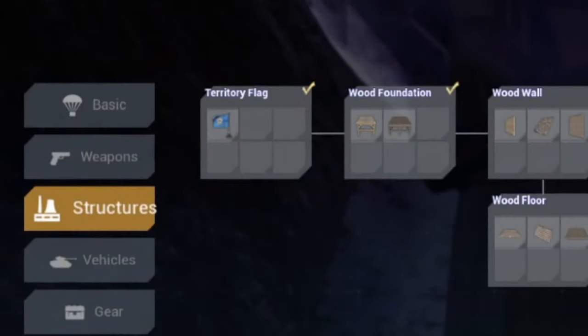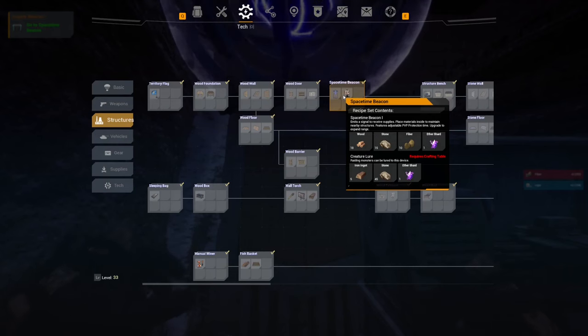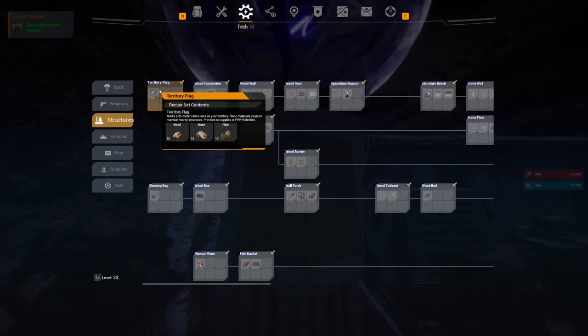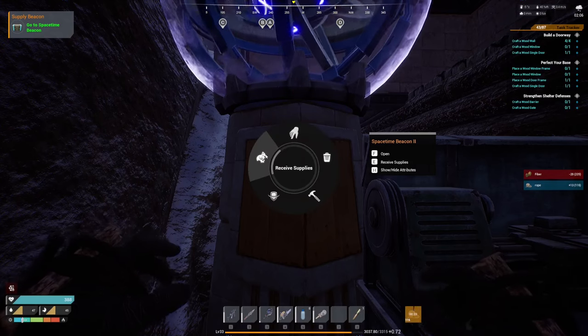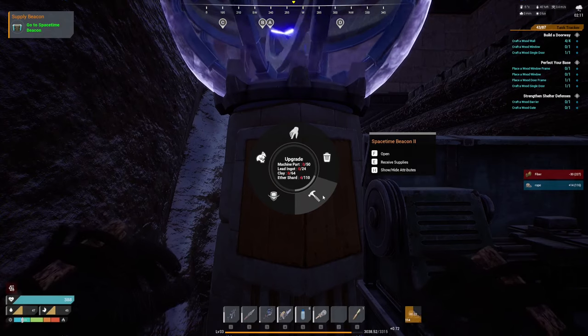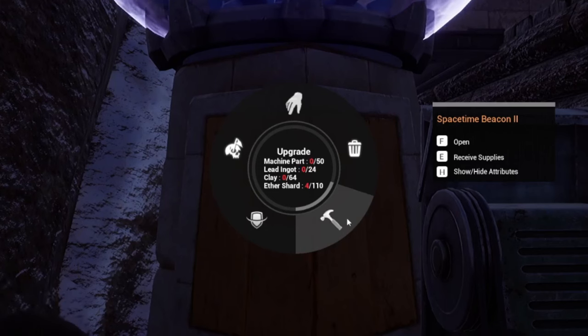Number eleven: the territory flag is a temporary way to claim land but provides no PvP protection. You want to upgrade to a space beacon, which you unlock early on. Place it on the ground, but you have to destroy your flag first — you can only have one or the other. The beacon works like a Rust tool cupboard, where you put stuff into it to help auto-repair your base. In this case you put fiber in, and you can upgrade it to claim more territory.